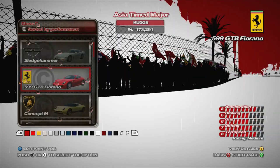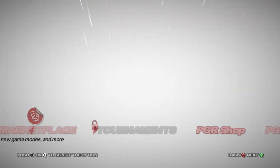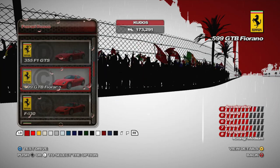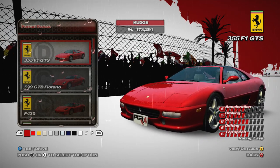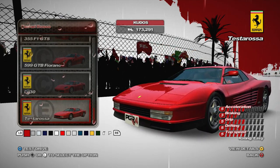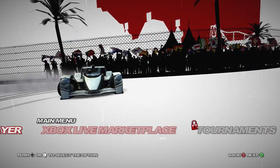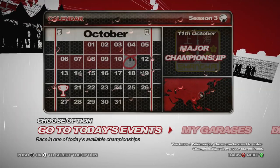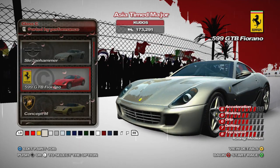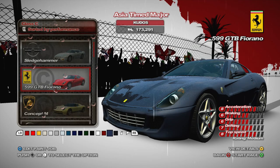I think it's one of the fastest ones in the C-Class to use. In the shop we've got the 355 F1, which I think is one of the only cars that's been in all four PGRs actually. The 599, the F430, and the Testarossa as well - possibly not in PGR1, but certainly in 2, 3 and 4. I think that's most of the car packs actually bought. We'll select the 599 - plenty of colours. Never seen a green Ferrari, let's go for that - it looks very weird.